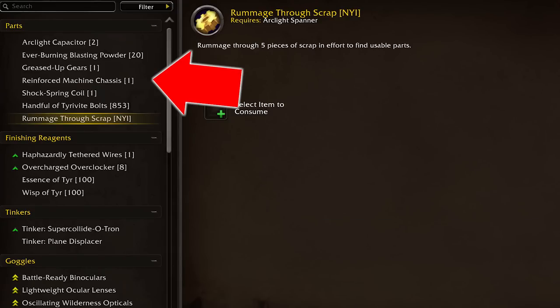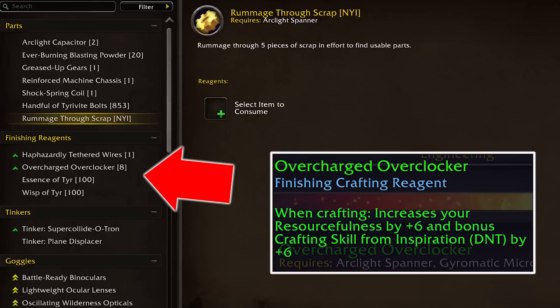As usual, engineers will make a bunch of parts in order to make stuff. Like all the other professions, quality materials make quality parts and quality parts make quality whatever it is that you're making. They make a few finishing reagents like most of the other professions, and it'll be up to buyers to pick up what is most useful for them.